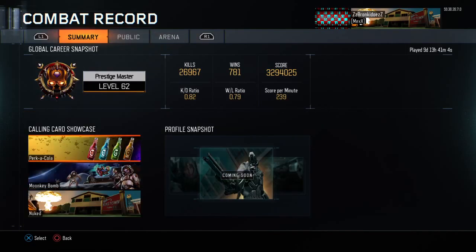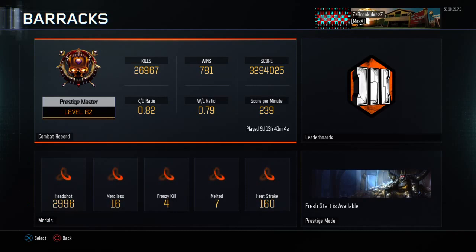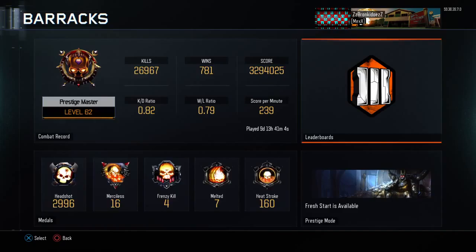For my summary I have the Parka Cola calling card, the Monkey Bomb calling card, and the Nuked calling card showcasing. There's no profile snapshot because they haven't added that in yet.